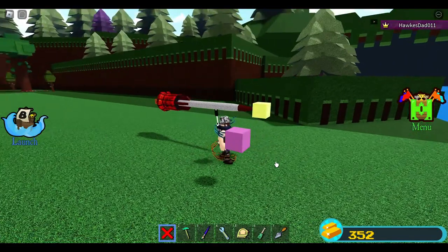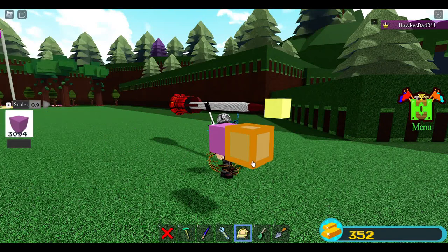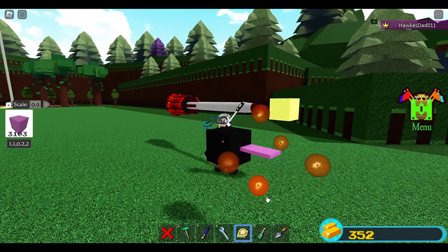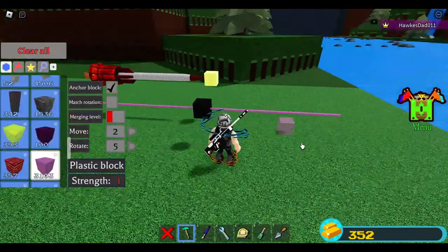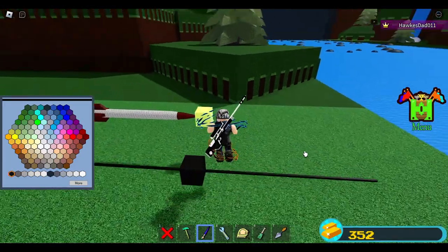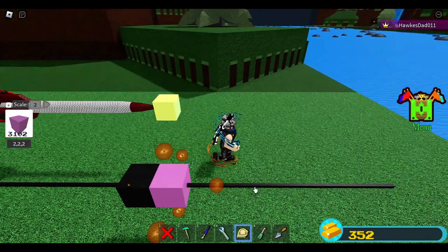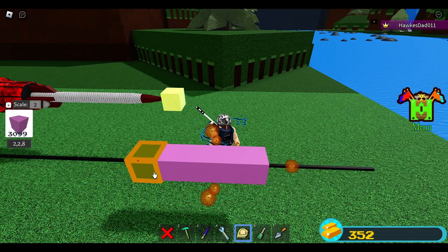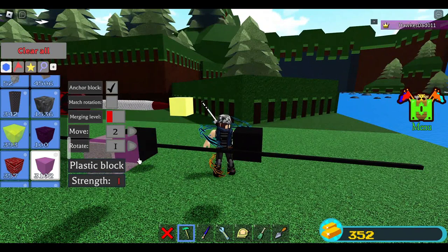I'm going to use plastic blocks because they're lighter and cheaper. These are just guide blocks that I placed, and using 0.9 I'll reduce them to turn them into sticks and pull them. No exact measurement — this is going to be our guide so that we can find the center of our missile.